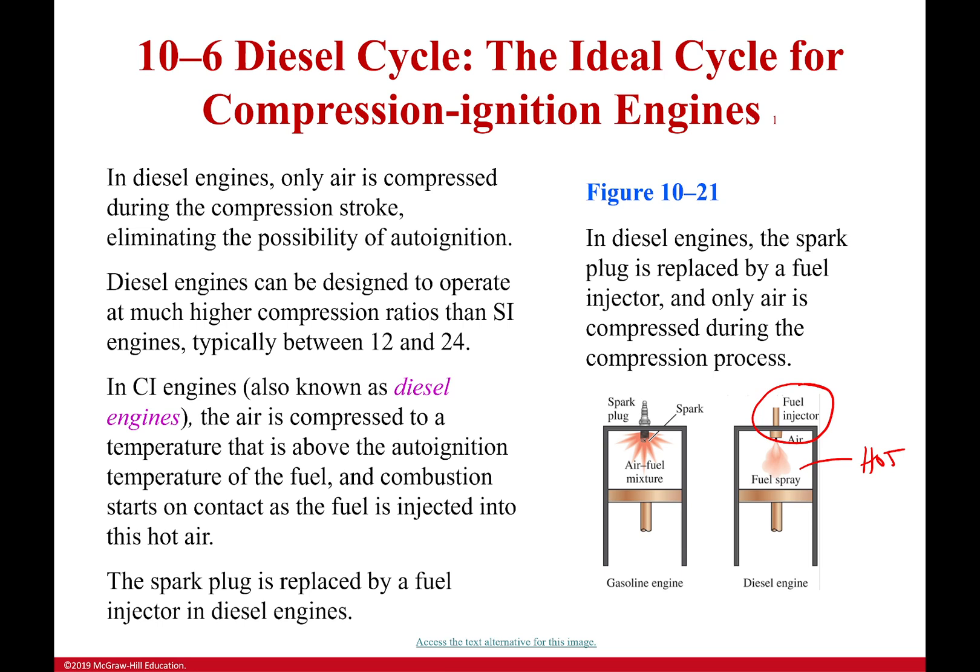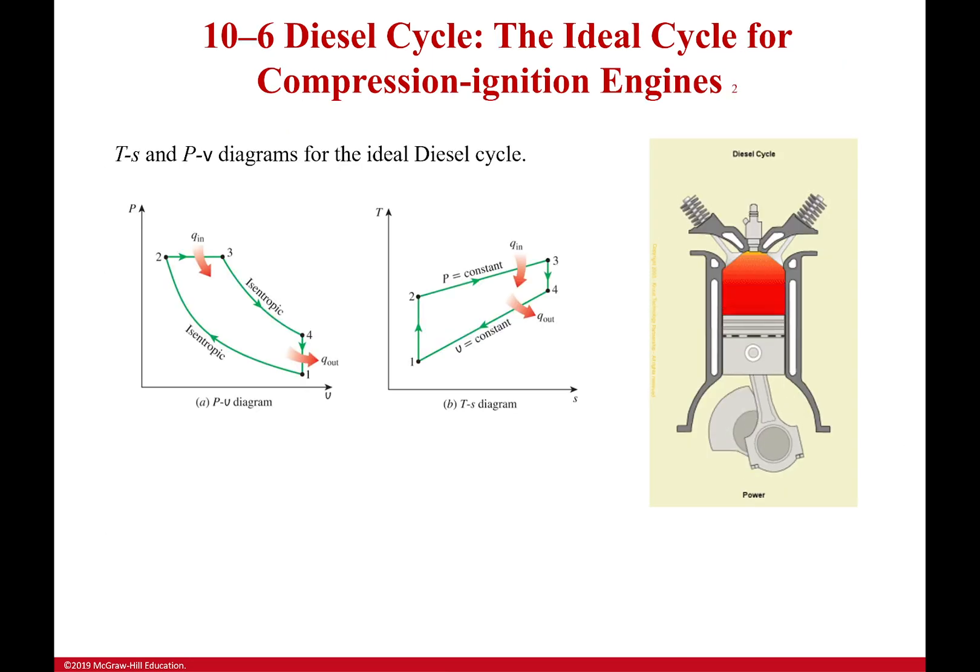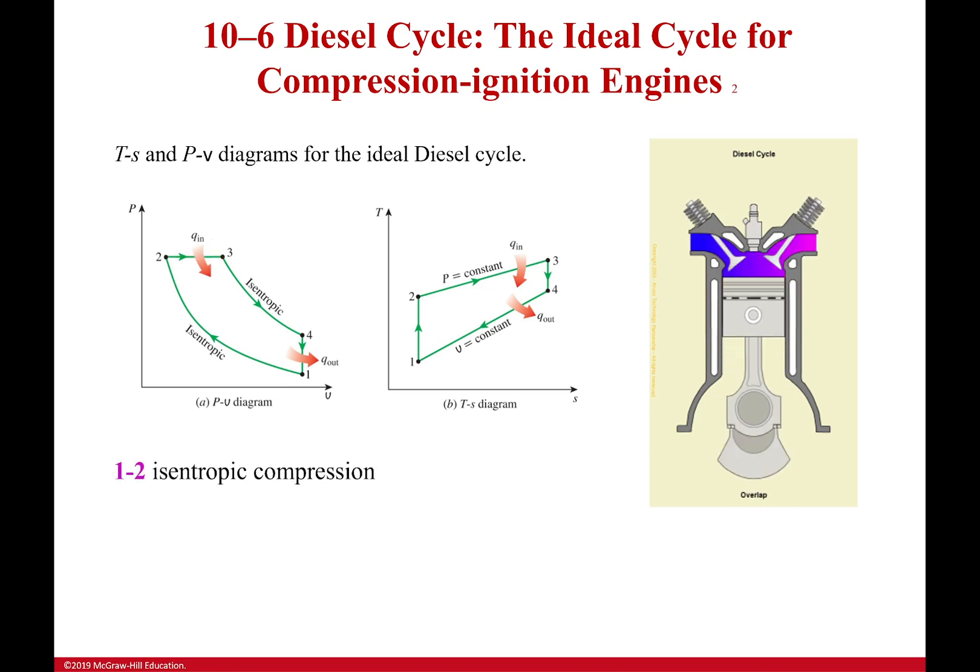This is how we switch from the Otto cycle to the diesel cycle, and it's actually pretty much the only difference — the two cycles are very similar otherwise. Here's a TS and PV diagram for the ideal diesel cycle, with a little GIF showing it going on. The only difference from the Otto cycle is that constant volume heat addition is replaced by constant pressure heat addition in the diesel cycle.